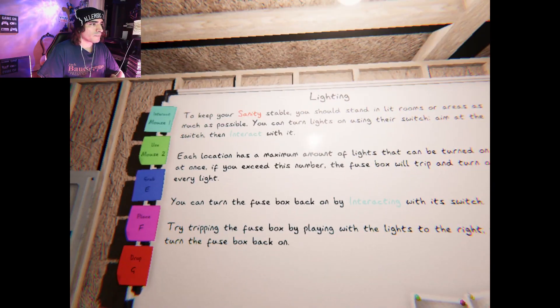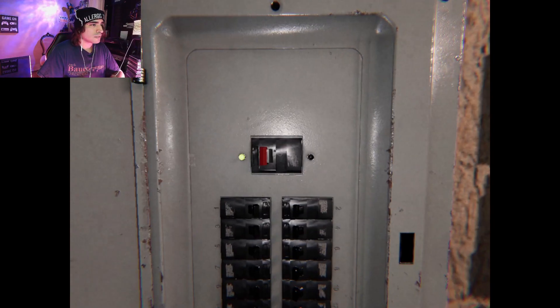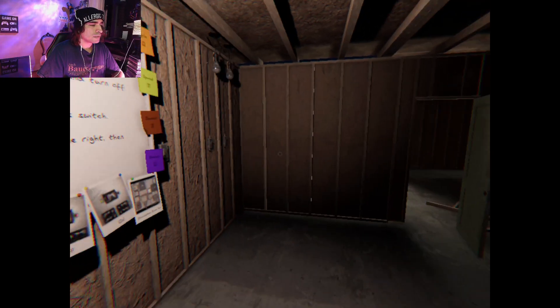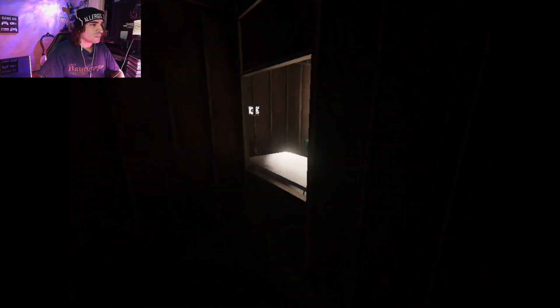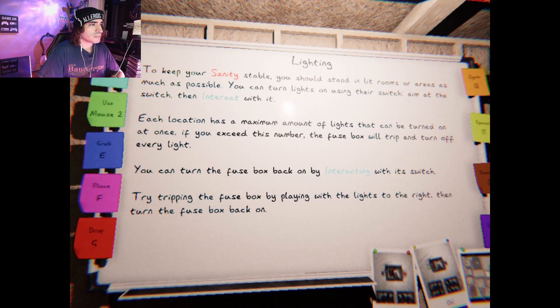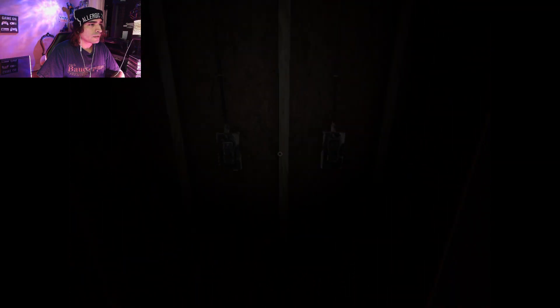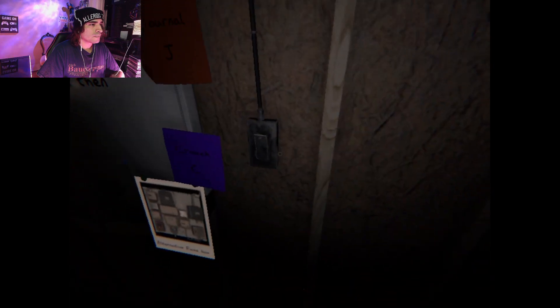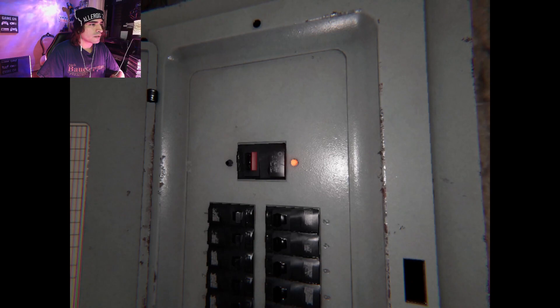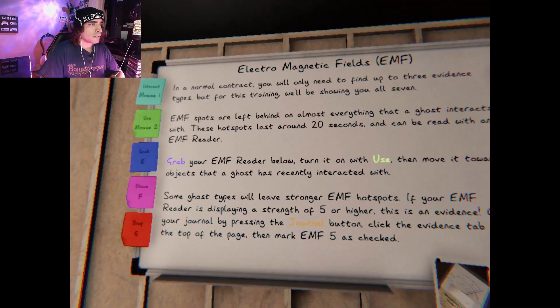Oh, the breaker box — okay, keep your sanity stable, let's interact with it. Nice, okay. There you go, cool. Can't go that way yet — I should read the instructions further. Each location has a maximum number of lights. Playing with the lights — turn the fuse back. Oh, so I'm going to turn it off, then turn it back on. Well done. Okay, so it wanted me to do that. What's next? Let's see here.